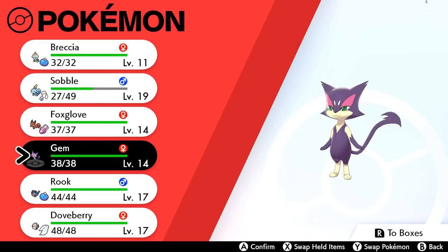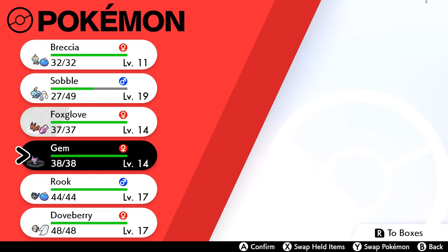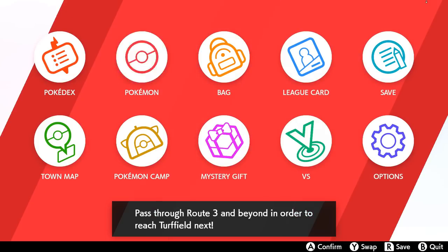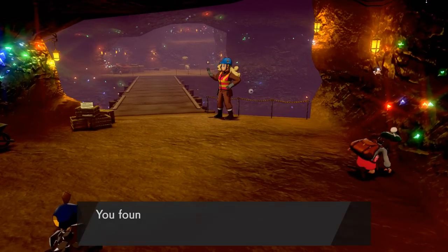The other groups we have with us today are Foxglove and Gem, who are enchanted by all of the crystals here inside the caves and very eager to collect as many as possible. Then we have Rook and Doveberry with us, who just really want to make sure that we're safe as we travel through these caves. I'm very excited — oh, there's more shiny things!